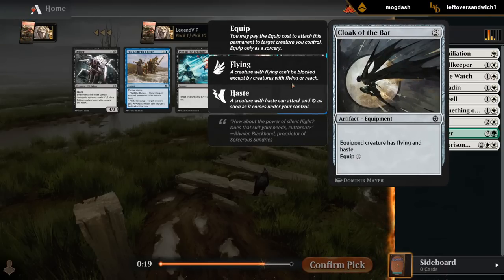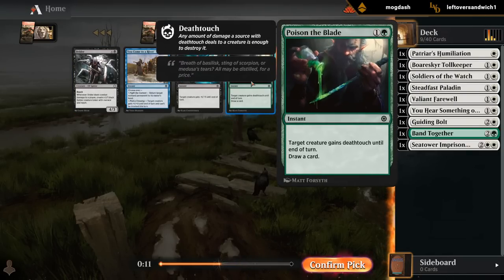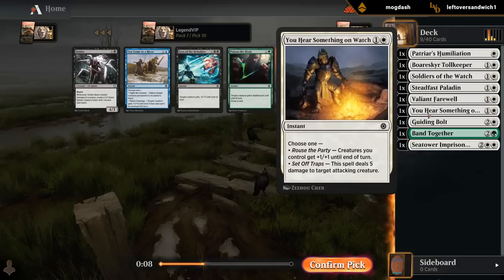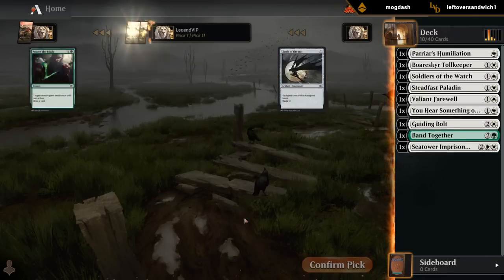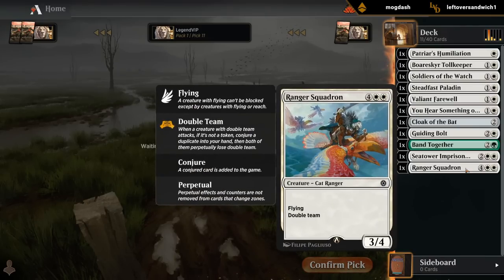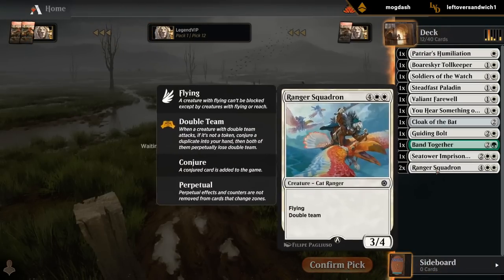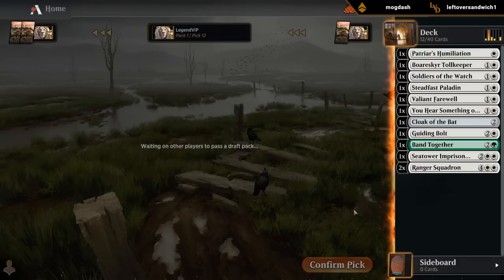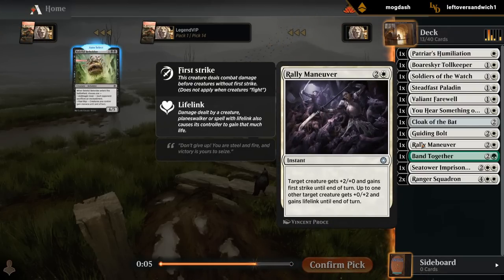Could give Cloak of the Bat a try to get the last points of damage in. Maybe take a Dryder. Poison the Blade would be at its best with a couple First Strike creatures or small tokens, so it wouldn't be the worst — maybe give some of our Double Team creatures Death Touch. I'll take a Squadron now — that seems like a curve topper we can realistically cast. Take another one. No one taking those is a good sign. We're definitely white, but not committed to any second color yet. And a Rally Maneuver — I could certainly see myself playing two. Plus 2/+0 First Strike, +0/+2 Lifelink — can usually make good use of it.